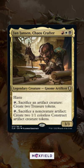So Zorn is handy, but Anointed Procession is even better — all the tokens! Sounds like a neat little combo for…